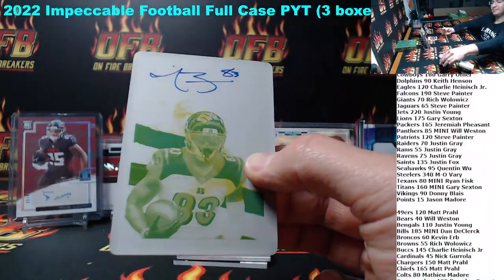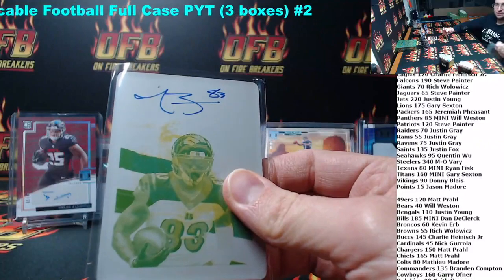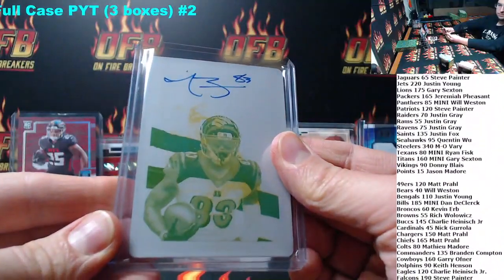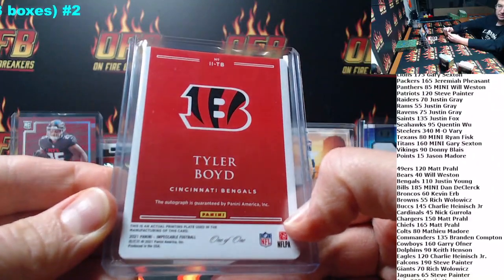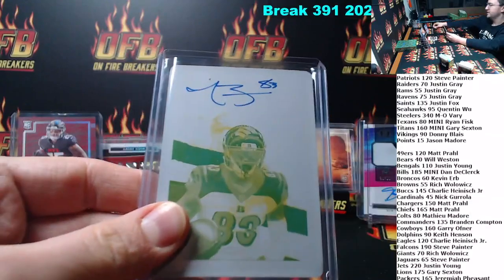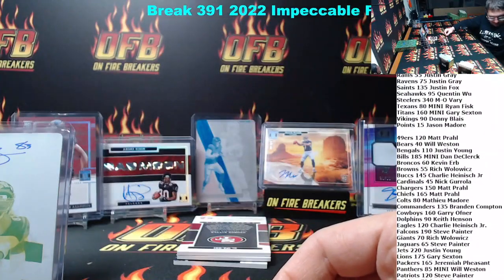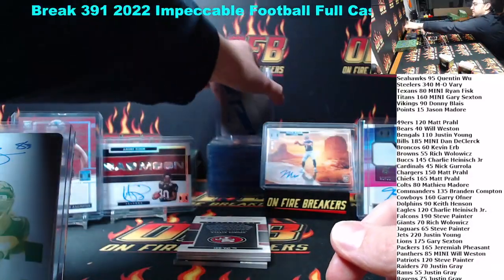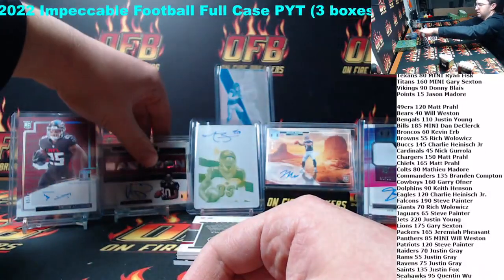Boom! One of one — Tyler Boyd for the Bengals. Got an auto on this printing plate. Let's go, Justin. Tyler Boyd, one-of-one printing plate auto. The Justins are hitting all the one-of-ones tonight. Justin Gray. Justin Young. Got your seat on the showcase.